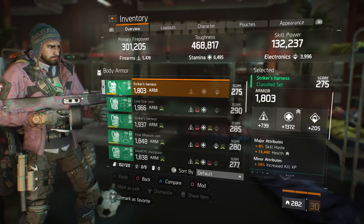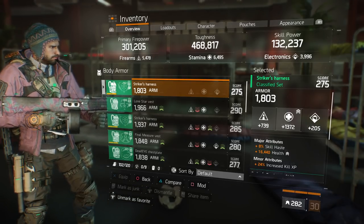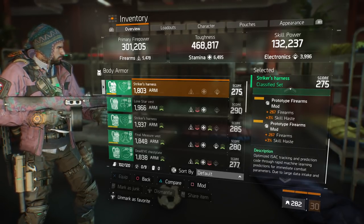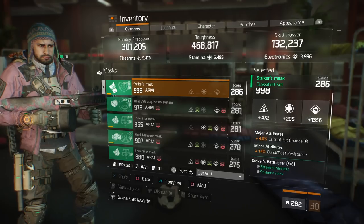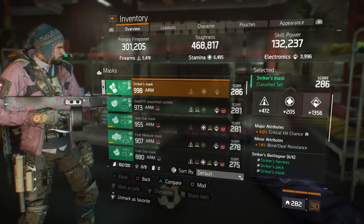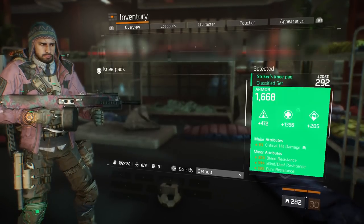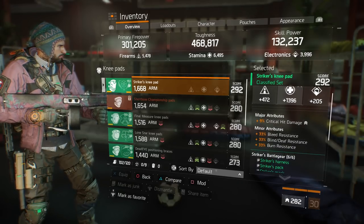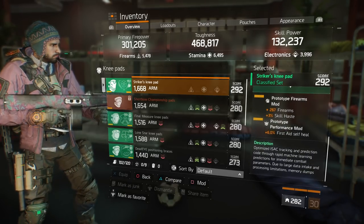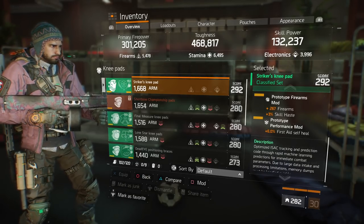For the chest, it's rolled stamina. Major attributes are skill haste and health, and the minor attribute is 24% increased kill XP. Mods are firearm mods with 3% skill haste. For the mask, it's rolled electronics. Major attribute is 4% critical hit chance, minor attribute is blind death resistance, and the mods are firearm mods with skill haste. For the knee pads, rolled stamina. Major attribute is critical hit damage, minor is bleed, blind, and burn resistance. Mods are firearm mods with skill haste and a performance mod with 6% first aid self-heal.